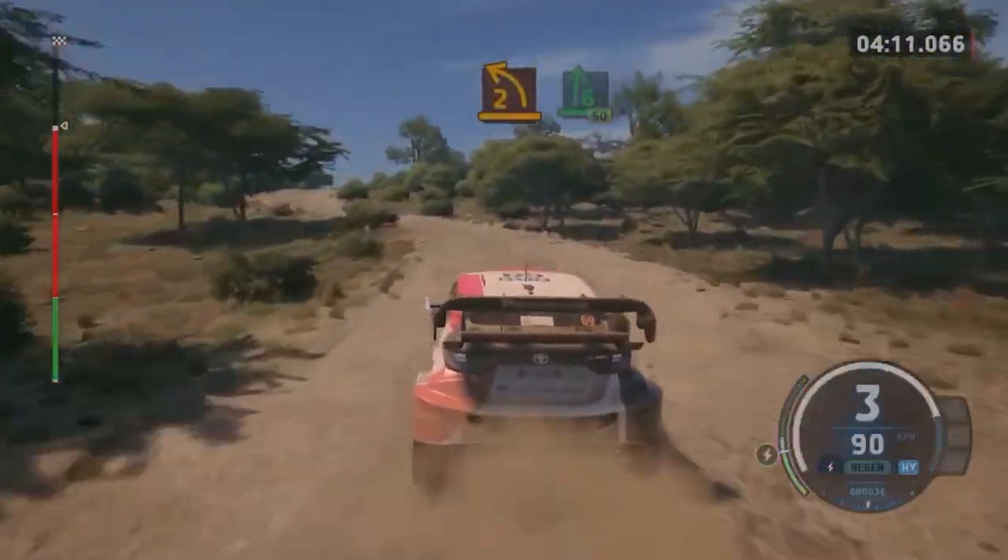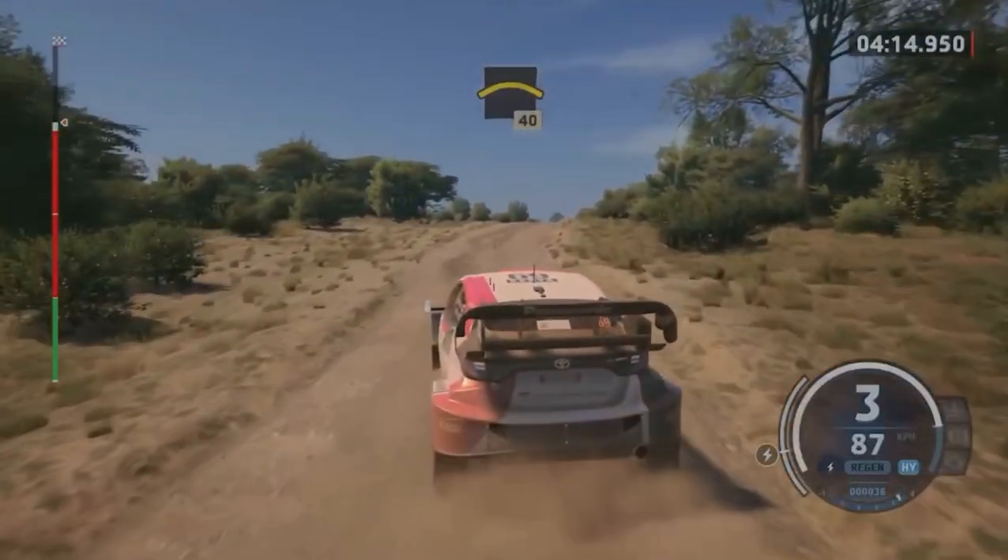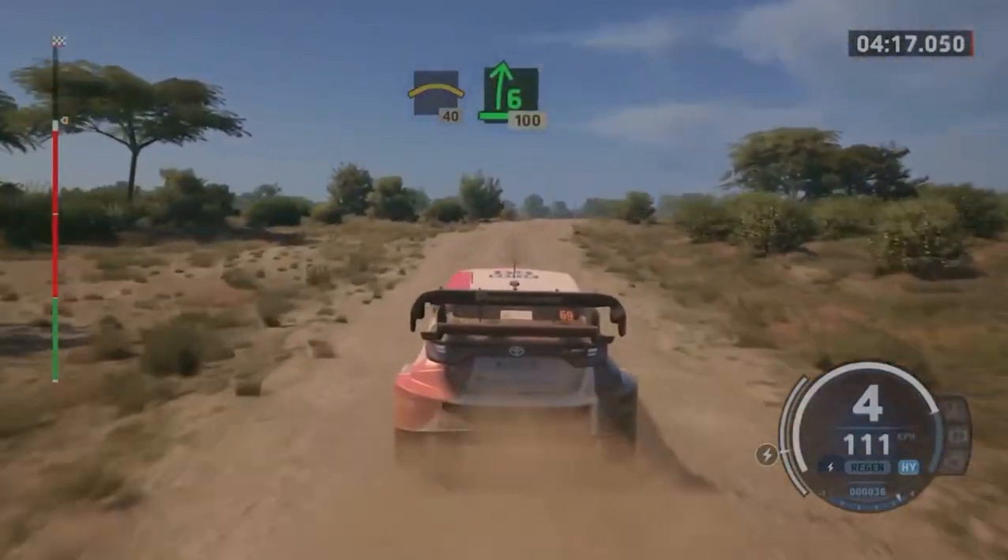2 left short into 6 right, 50. Crest, 40. 6 right with a crest, keep out, 100.